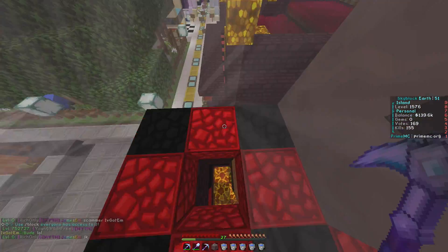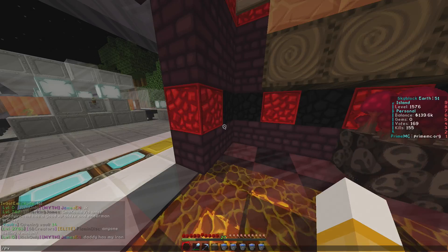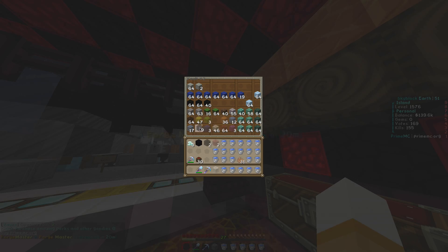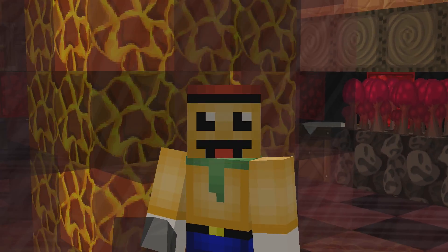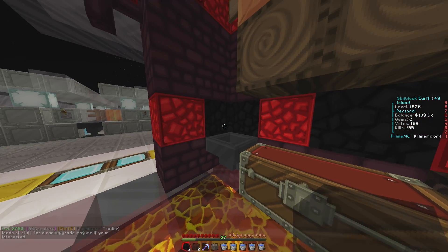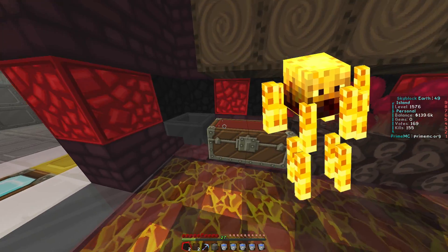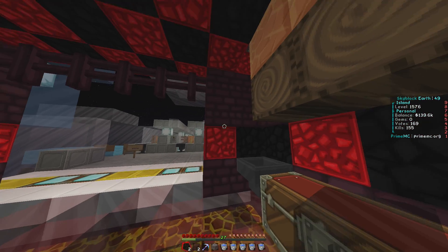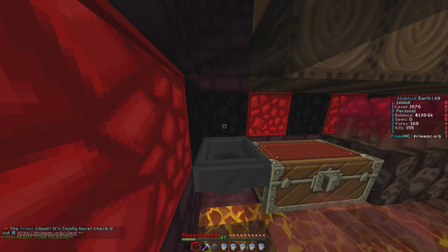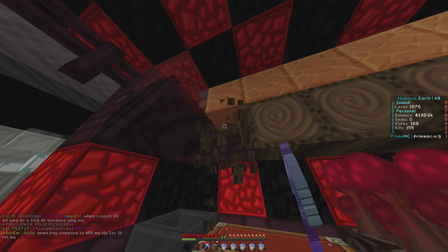I finally figured it out. The blazes will come down here, and we still need to put the water up. We'll grind them here - it'll be a blaze rod grinder and also give us some XP. The blaze rods should go in here. We also need to make sure we can hit the blazes.